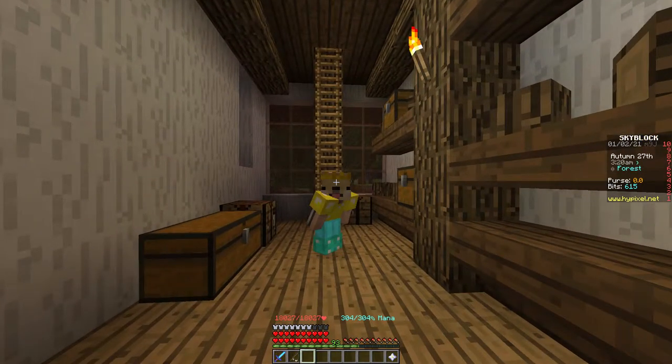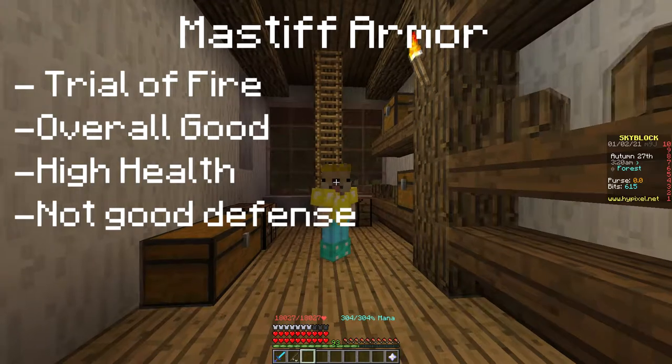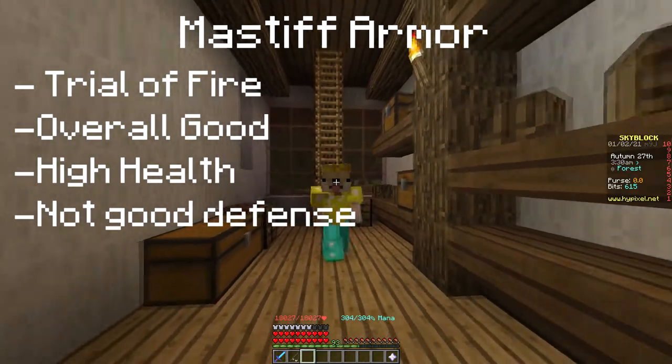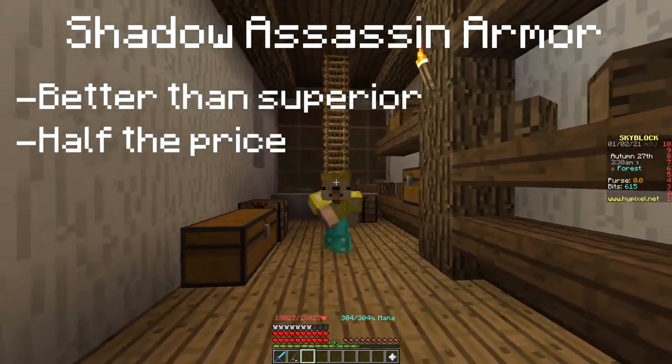Late game would feature things like Mastiff armour, which is mainly used for the Trial of Fire and is also overall good for the high health points — though it's not good for defence. Another late game option is Shadow Assassin armour, which is better than Superior and half the price.